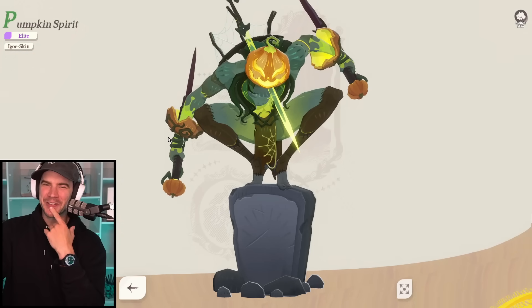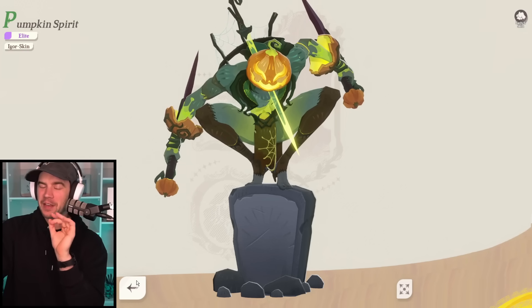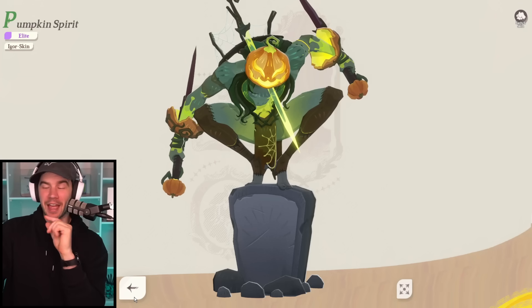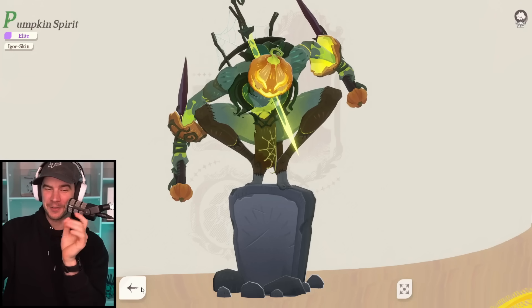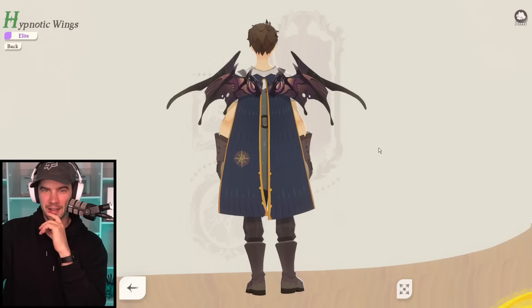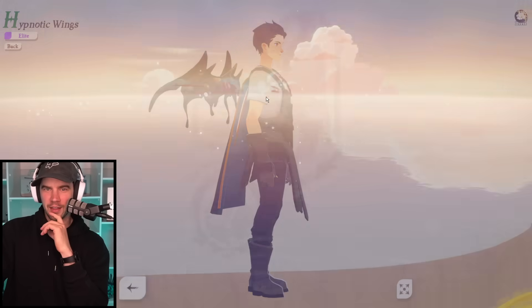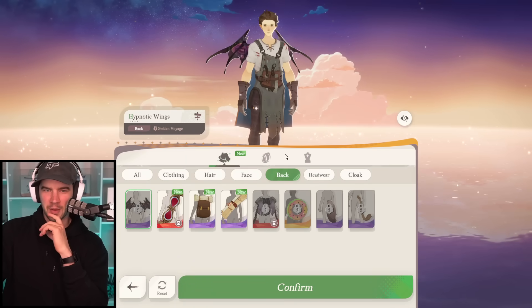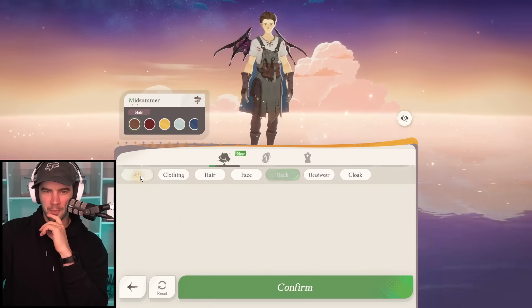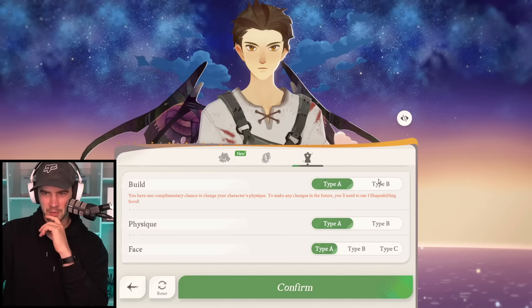Yeah, this looks cool. They do good themed skins - the Halloween skins in AFK Arena are great as well, that Eeyore is fire. And we get some wings for our character. I'm tipping that's gonna look better on a female model, I always think things like that look better.